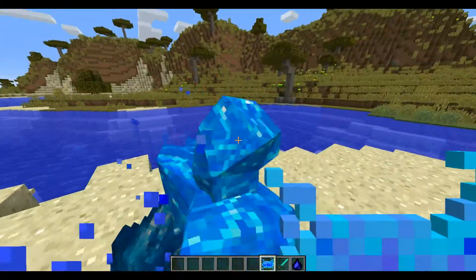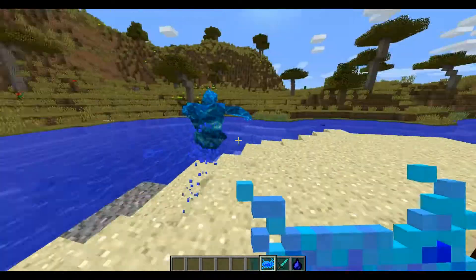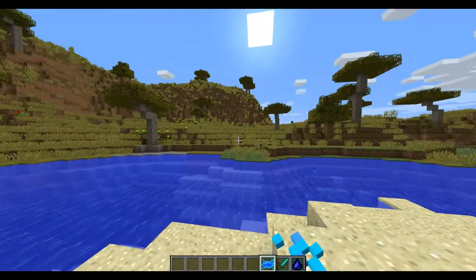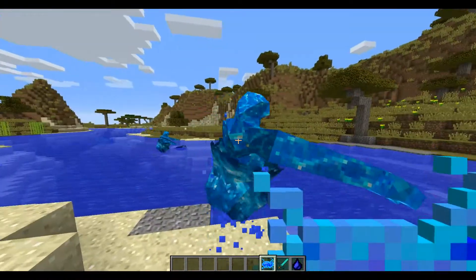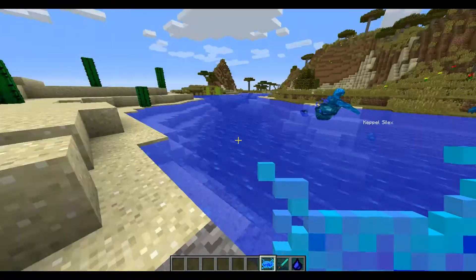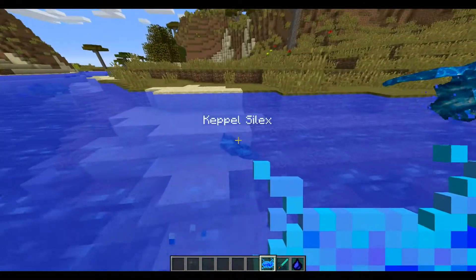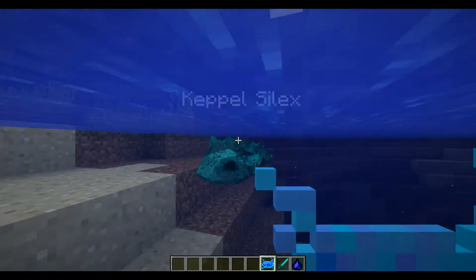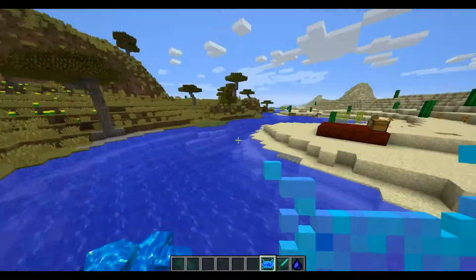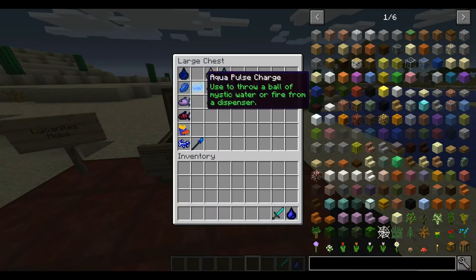The Jangus are the most notorious things — they're kind of like the water-themed version of other elemental mobs in Lycanics, like the Cinders for fire. They live in the ocean, and like every other mob in Lycanics they have rare versions. There's a rare Selix called the Keppel Selix. There isn't a rare Jangu available here, but I believe it's called a Light Jangu.